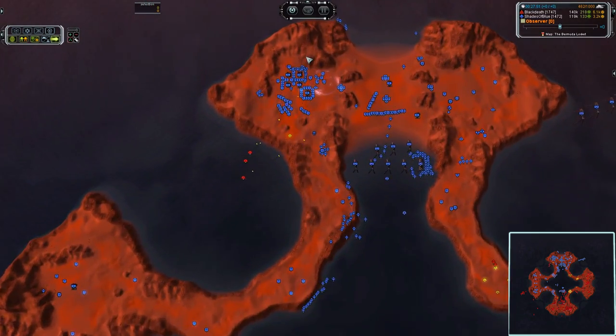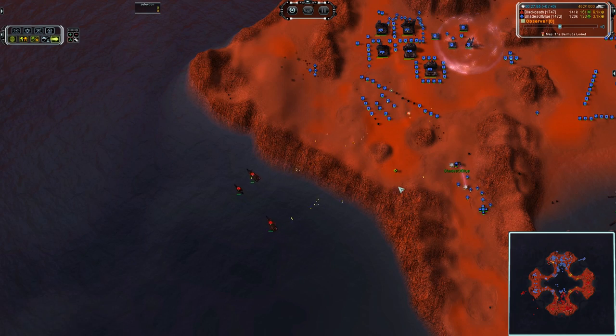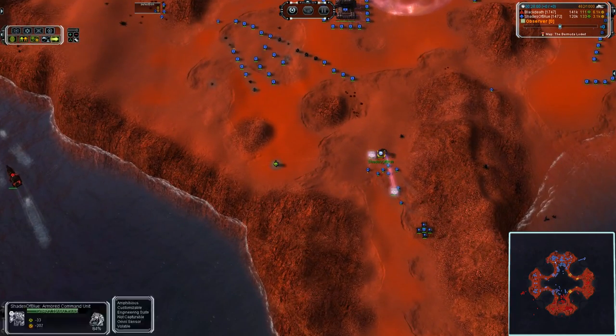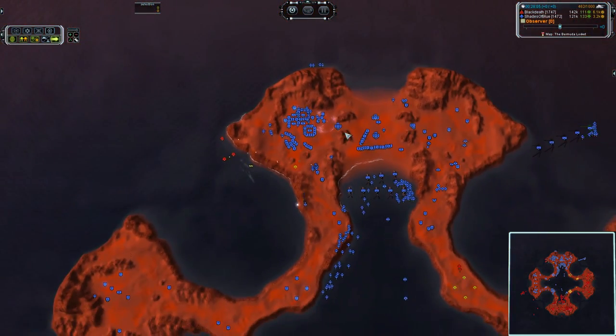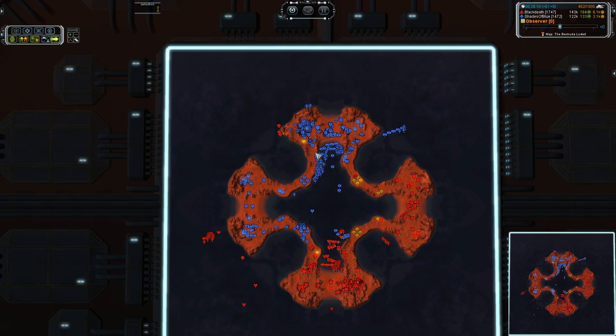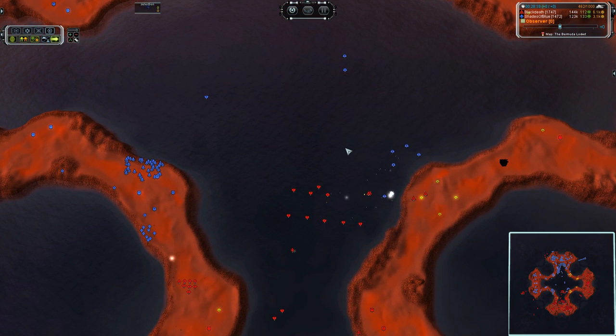That is terrifyingly frustrating. I'm not sure what the T2 point defense is about — T2 point defense in that exact location serves absolutely no purpose as far as I can tell. Well, there are now Torpedo Bombers heading out. I don't think they're going to make much of a difference, because Black Death seems to continually pull naval wins out of nowhere.